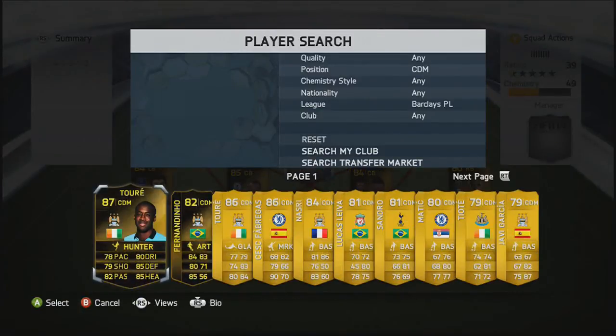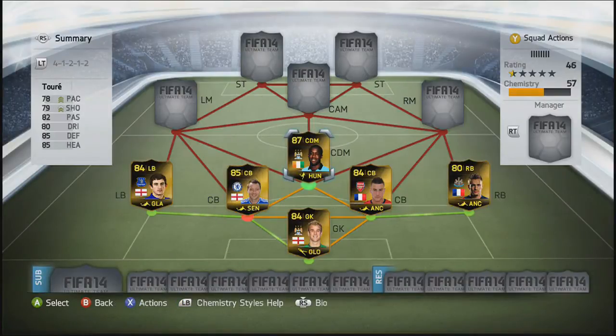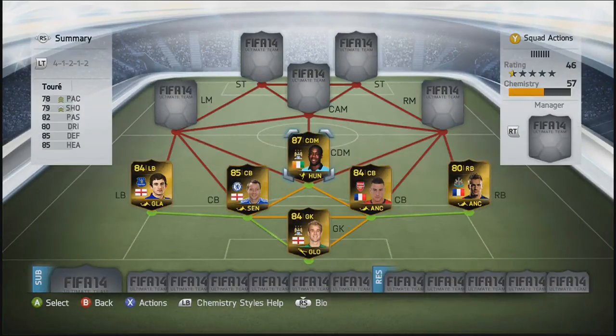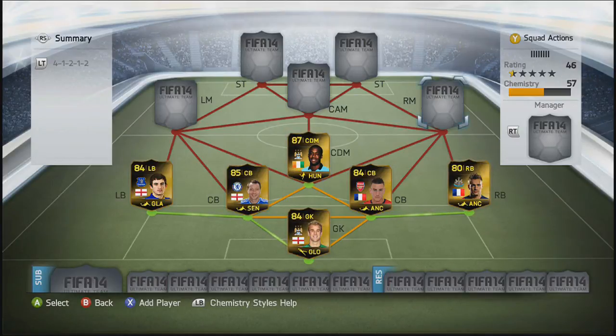CDM, we're going to go with none other than Yaya Toure. Honestly, the best in-form card I've ever used, especially with the Hunter chemistry style. He's so good. He intercepts everything, he's got a good shot, and surprisingly he can use skills — do not be afraid to use skills with him. With only three-star skills, he's very fun to play with. Comes up for corners, scores headers, does everything. He's the full package. I really do like Yaya Toure's in-form.